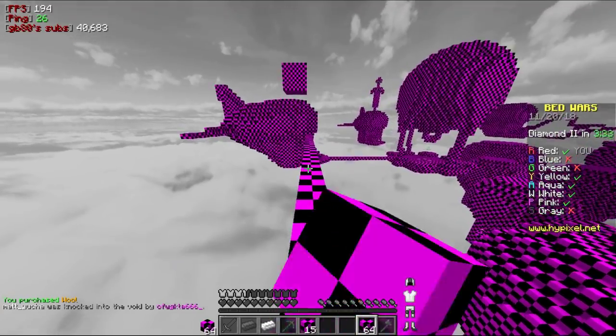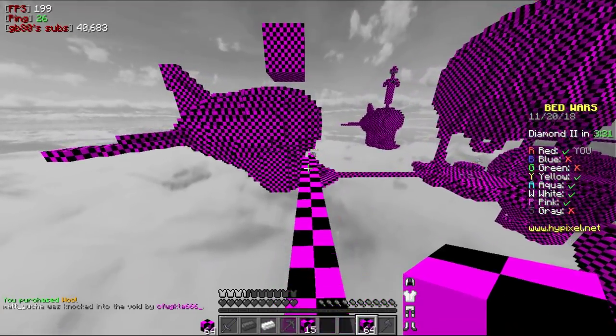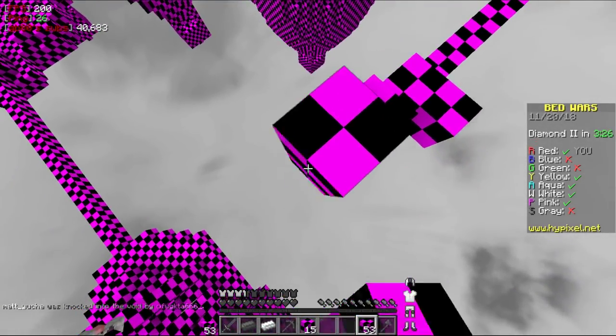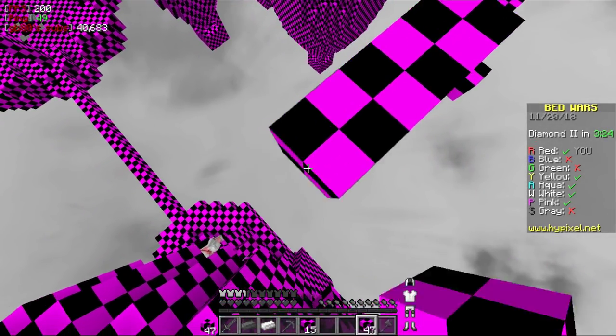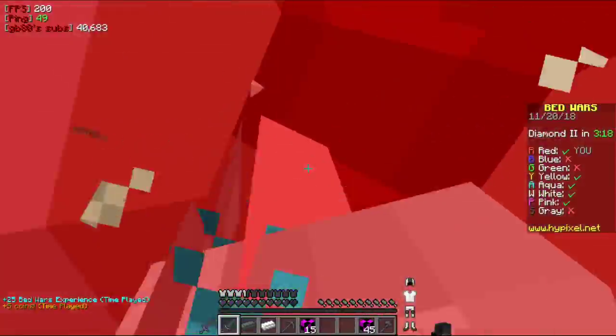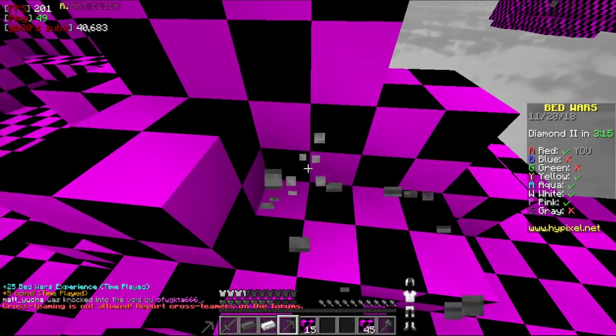I think this texture pack is meant for like a map — an adventure map almost. I think it's supposed to be like a fancy grayscale type deal, maybe for like a horror, haunted mansion type Minecraft map, but I'm using it to PVP with.